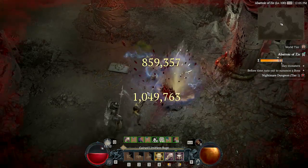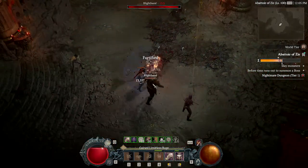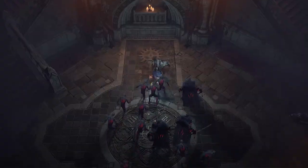The Abattoir of Zier is an endgame pinnacle dungeon event built into Diablo 4, and it's meant to be really challenging for the player. It's a complete race against the clock — you jump in, kill as many demons as you can, and fill up that progress bar. Once complete, a boss will spawn. Kill the boss and do all of this before the timer runs out.